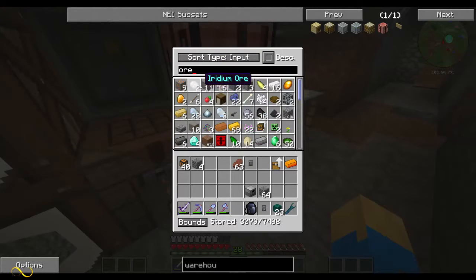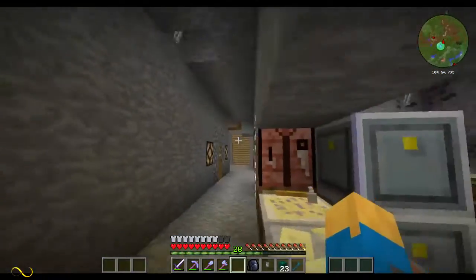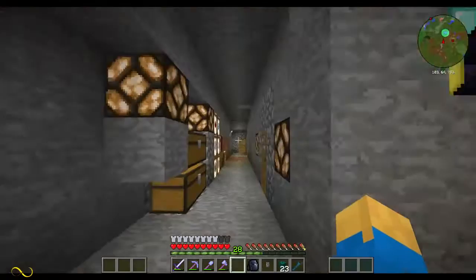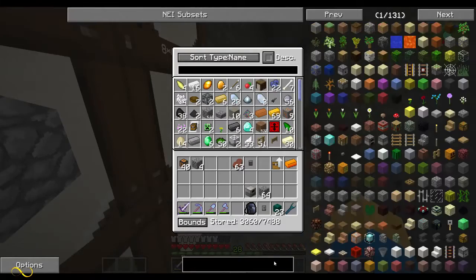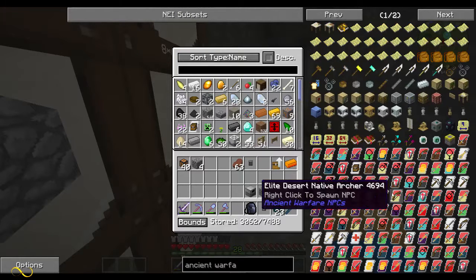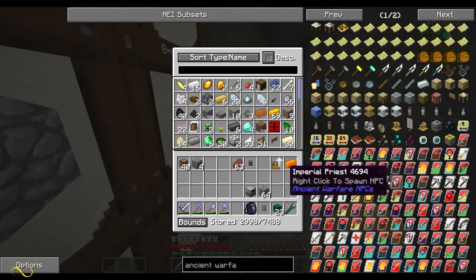Once I get a bit more iron I'm going to try and fill this warehouse area. Eventually I will build it out, or actually I'll just get into Applied Energistics eventually. You can upgrade the quarry with enchanting things - if you look at Ancient Warfare we've got these upgrades here: basic tool quality, intermediate tool quality, advanced tool quality.